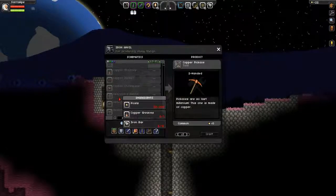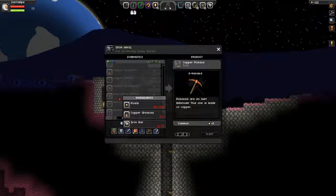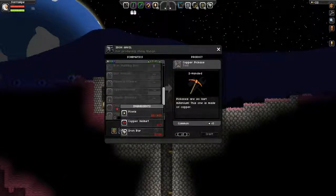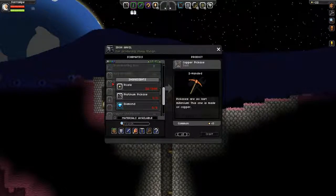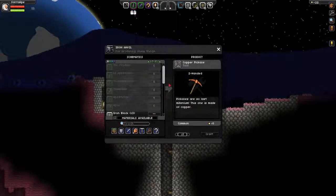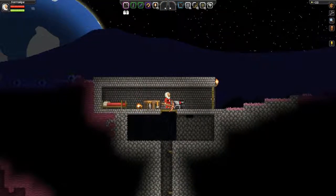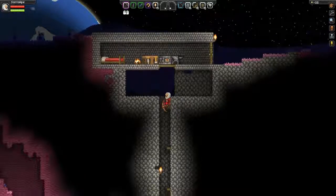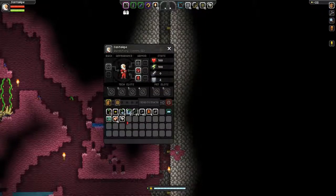So you need copper greaves to make iron greaves, and same with the helmet and everything else it looks like. Wait, what was that — diamond? Oh, gold! So I do have a better pickaxe now, which should make things quicker. Then I just gotta find some iron and make iron pickaxes. I still kind of want to make some armor too.